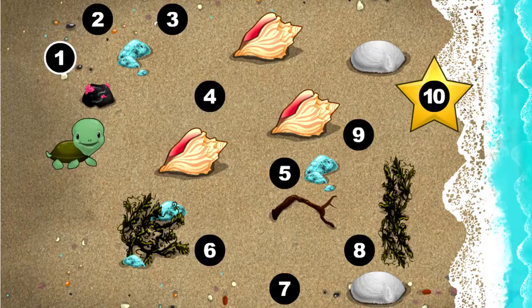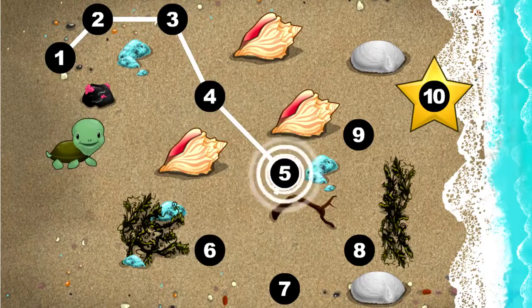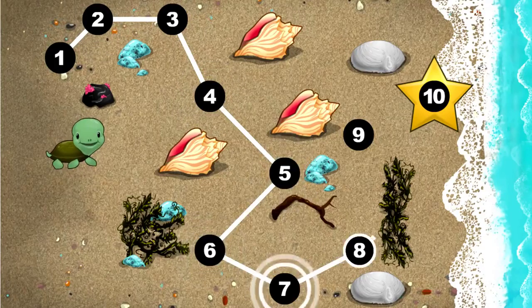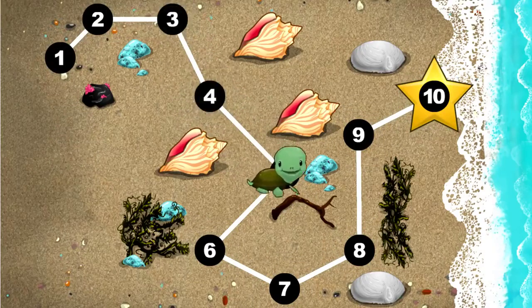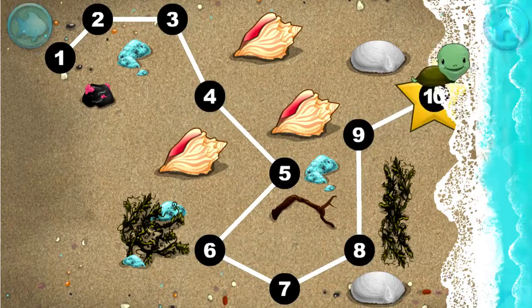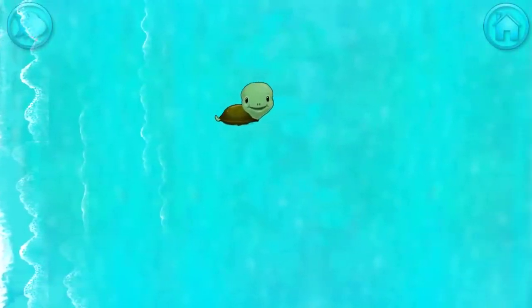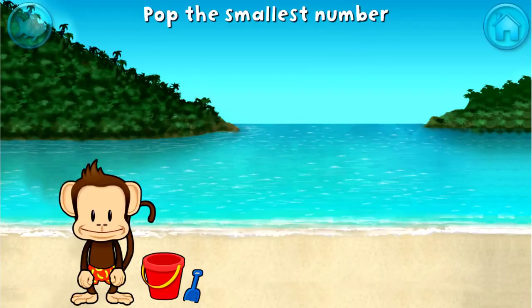This baby turtle needs to get to the sea. Connect the dots to show her the way. One, two, three, four, five, six, seven, eight, nine, ten! Happy travels, tiny turtle! Pop the bubble with the smallest number.